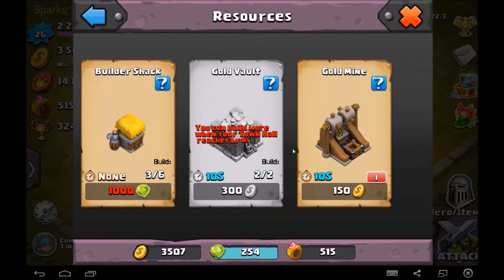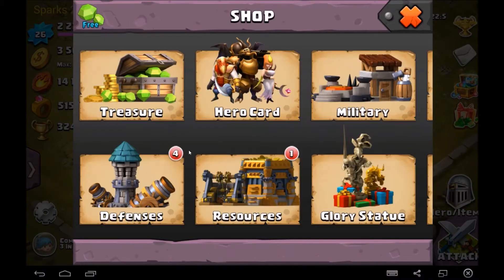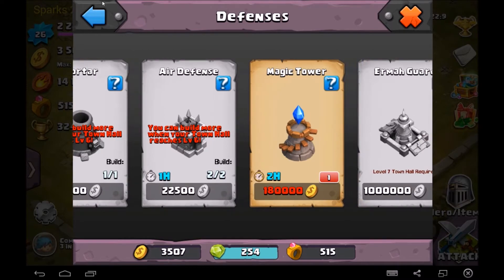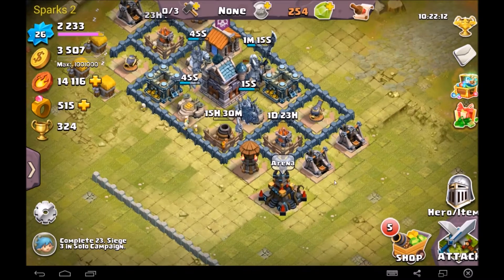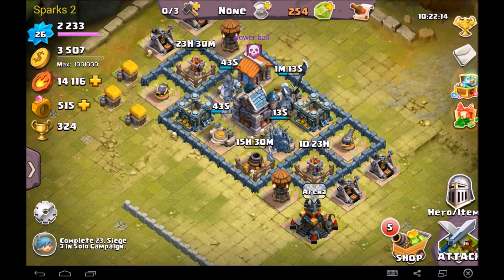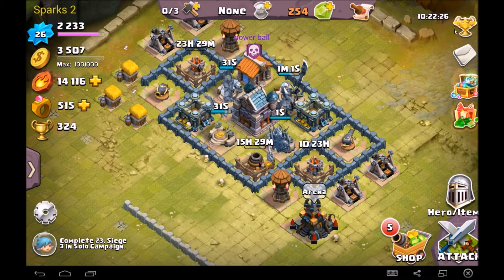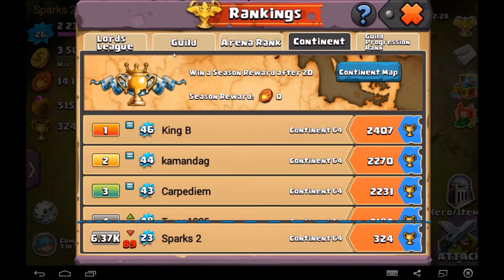Now we're out of gold. I'm about to build another gold mine, and I'm pretty sure I need a cannon, sniper tower, and a magic tower. Oh yeah, and the victory statue at the back there — I'll do that next episode. I've got to wait for these to revive — it takes absolutely ages. Let's go ahead and see if we've got any season rewards yet.